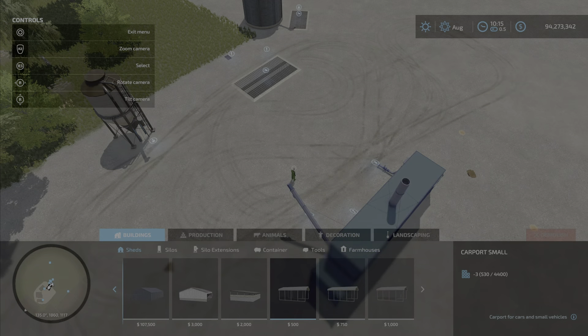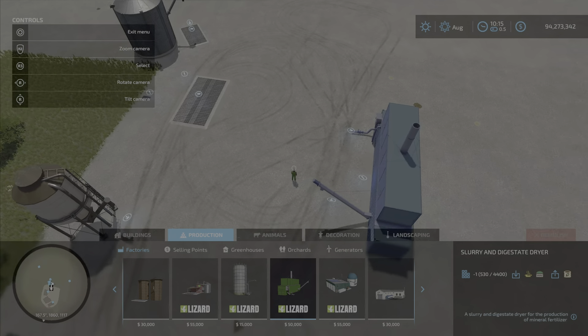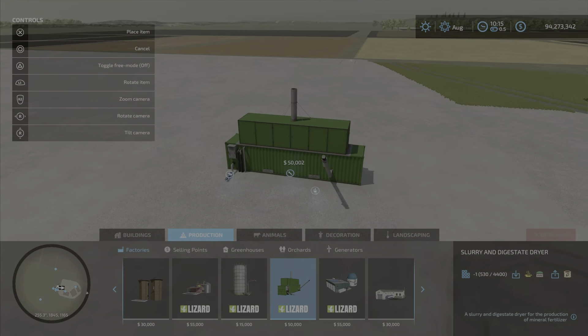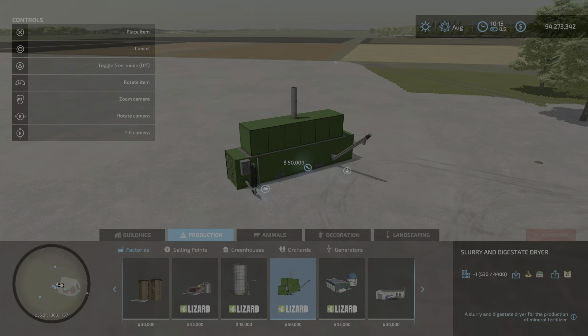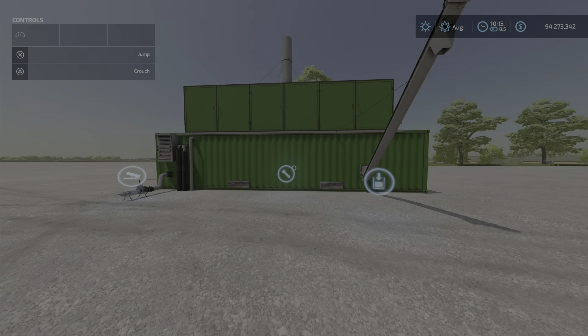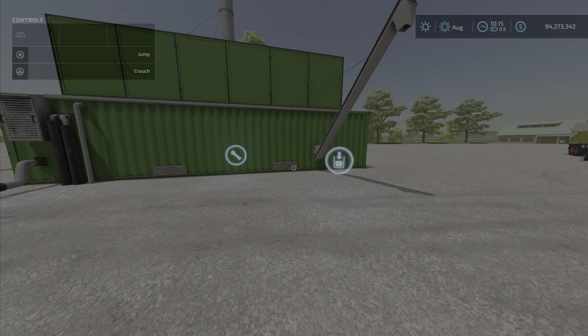So first of all, where do we find it? Productions, factories — and here it is: Slurry and Digestate Dryer, fifty thousand dollars. You'll probably make that back in short order. Capacities: it will hold 21,000 liters of slurry and 21,000 liters of digestate. 240 cycles a month at $48 a month production cost. A thousand liters of slurry goes in, 500 liters of dry fertilizer come out. We'll turn those on and see what we get.